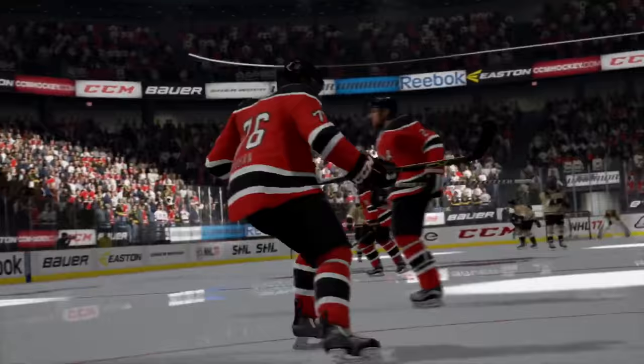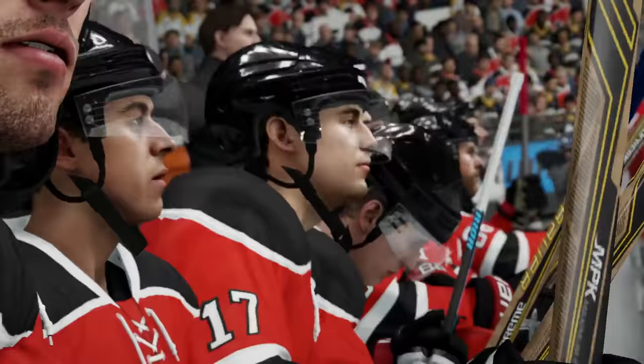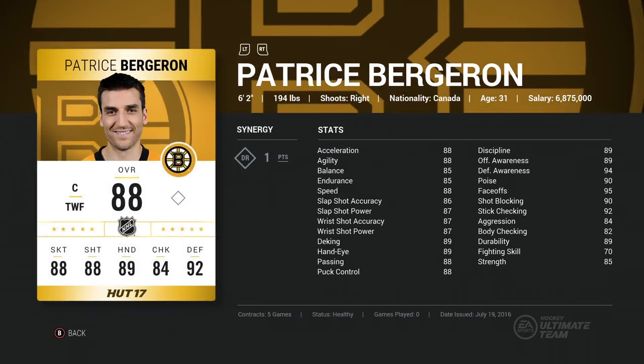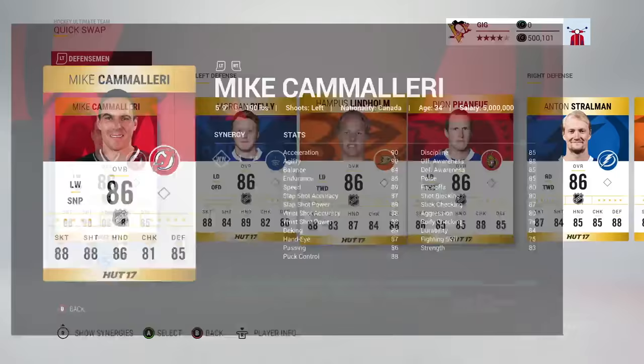Synergy is an all-new team-building system that challenges you to pair player strengths across your whole lineup. Players are now linked by playing style and can be placed anywhere in your squad, regardless of position.